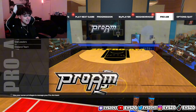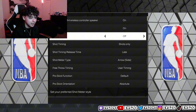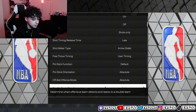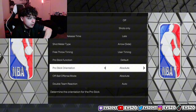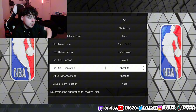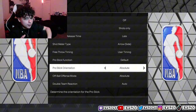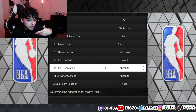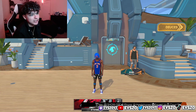That's it for the dribbling portion of the video. There's nothing else I can tell you guys other than getting in court and actually playing the game and knowing your timing. Another thing you guys need to do is put your pro stick orientation on Absolute. The reason it needs to be on Absolute is because the way you dribble on top of the court will be the same way you dribble on the corners. If you put it on camera relative, on the corners you have to dribble a lot differently than on top of the key. Absolute just makes you dribble better — trust me.